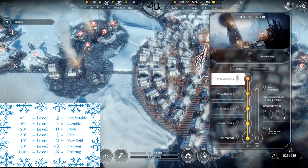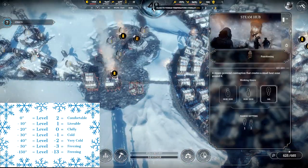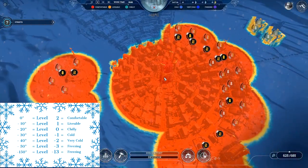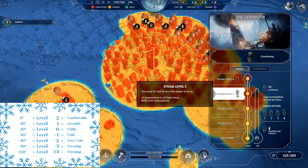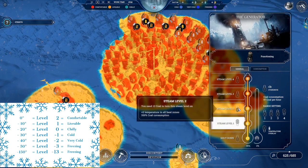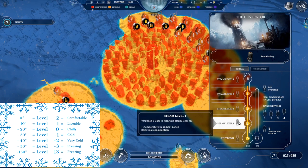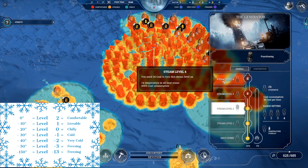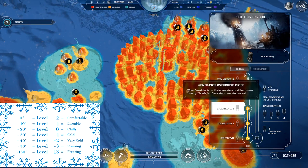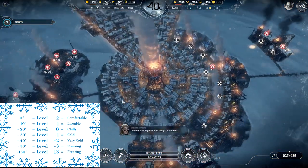For one final reiteration about heat zones: anything within the range of a generator or within the range of a steam hub is within a heat zone. A structure is either in or not in a heat zone — only things in a heat zone are affected by the generator power level. Each level increases heating by one — level one is plus one, level two is plus two, level three is plus three, level four is plus four. With overdrive at level four, you can increase the heat on a structure by plus six levels — that's incredible, and it's something you'll need in the main New Home scenario.